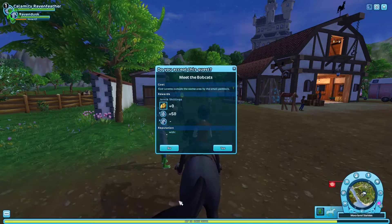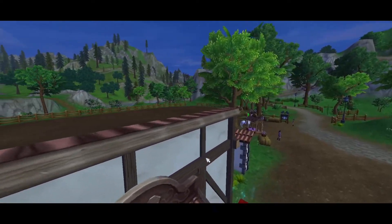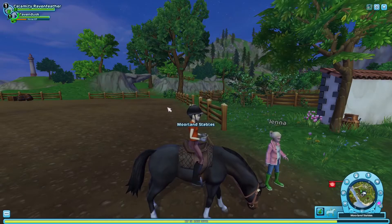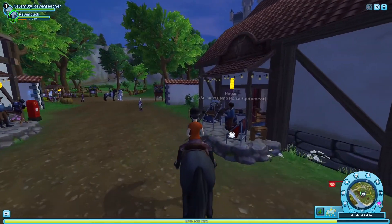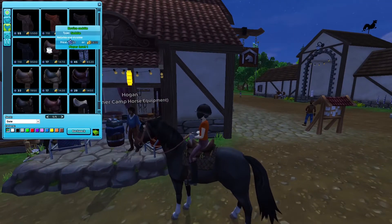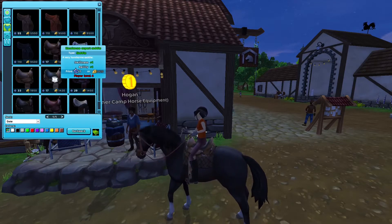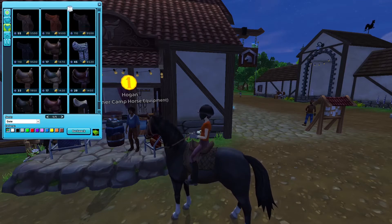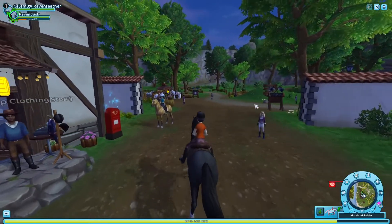If I remember correctly, this is what a western saddle looks like in the game — this is called a novice saddle. You can see how they have more of the padding in certain areas. I personally only have experience riding in these — I don't remember having ridden in one of the English saddles. Let's go on ahead and keep playing.